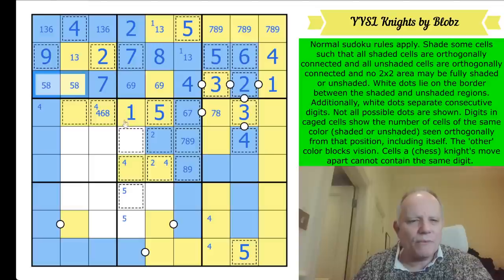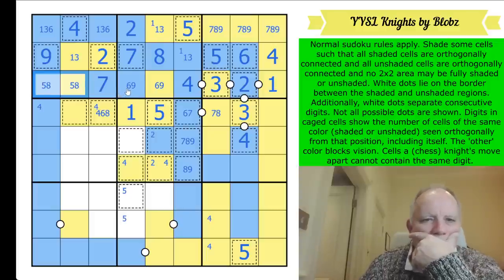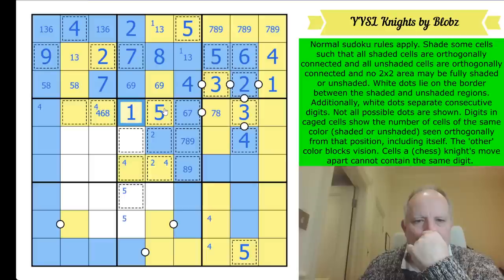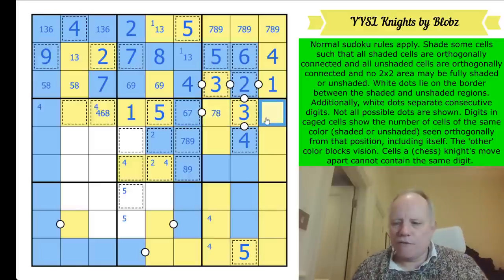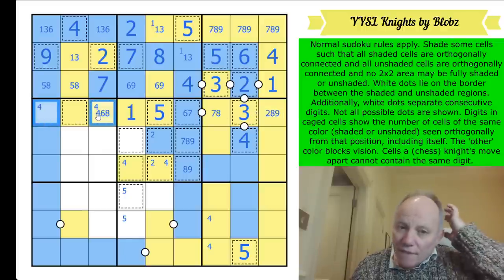I keep wanting to call the cages 'cubes' today, don't know why. One doesn't see any potential ones by knight's move. Seven in this row is in one of those two cells. This can't be six or four. So four is in one of these two - I've done that before.